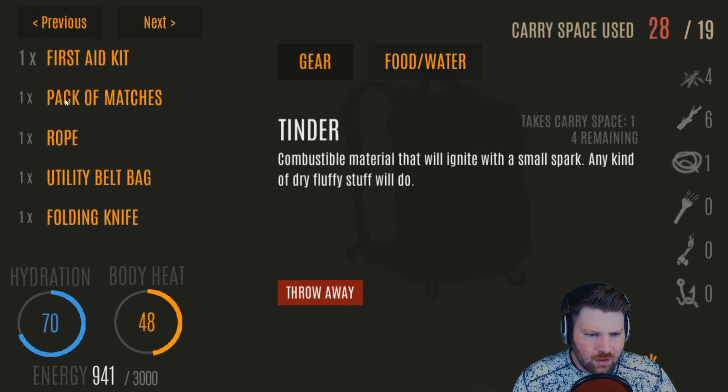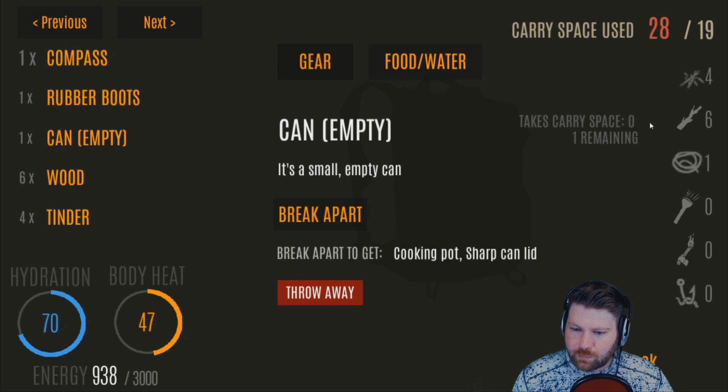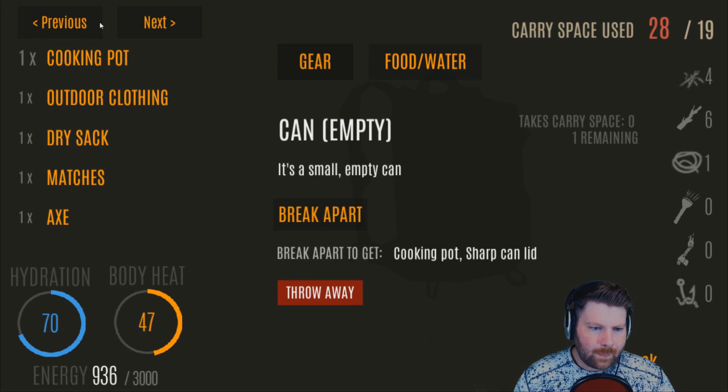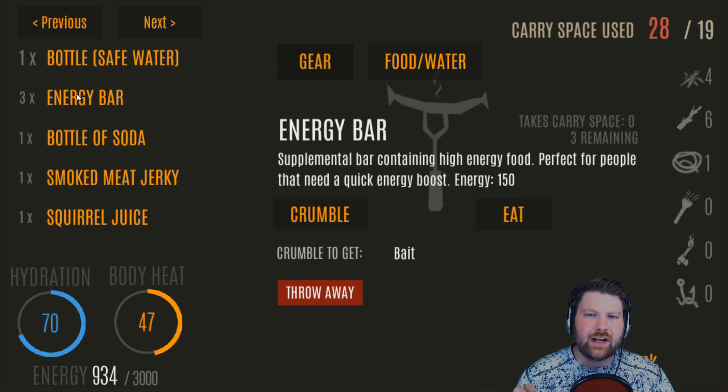Newspaper — tear that into tinder. Pack of matches we'll keep closed. We have one rope, a utility bag, a folding knife — good if our knife ever dies — and a compass. Rubber boots. We have an empty can — empty cans do not take up any carrying space, so keep it. Don't break it apart just yet; save it to get a cooking pot or the sharp lid to make a knife.